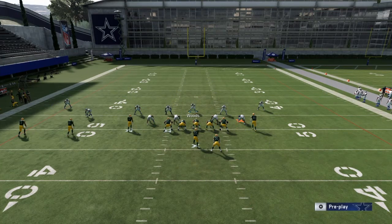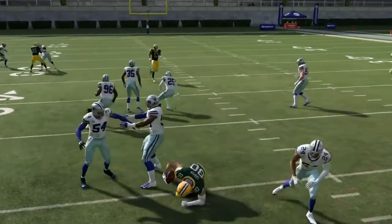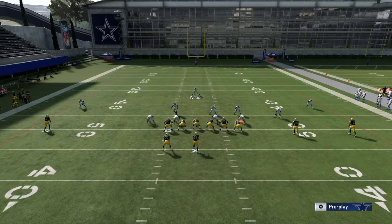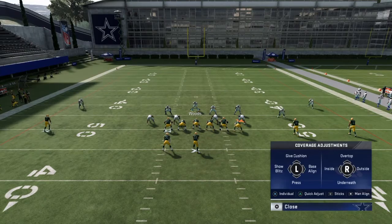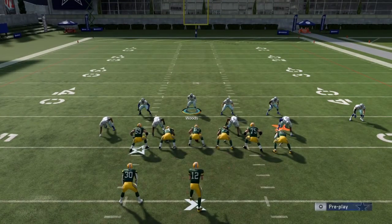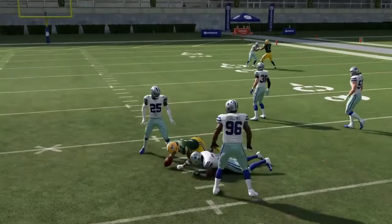You can add some coverage out there, but the coverage aspect — if you want to run it with man-to-man, you can get beat on will routes a lot of the time. So I try to mix in a lot of zone. It just depends because if somebody has an ability or hits you with will routes, that's basically it. With Cover One Hole I play to the outside and just watch the middle to help with corner routes. If the opponent has somebody with ability, it's still gonna get beat, so stick to zone coverage against those players.